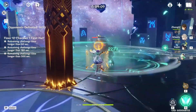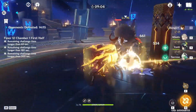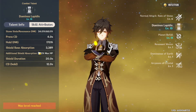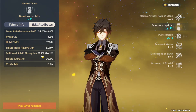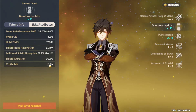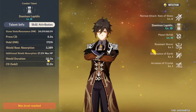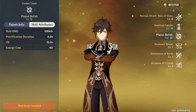Number one, he has the strongest shield in the game. On top of that, it scales off HP and he has the second highest base HP in the game — the first being Hu Tao. The shield duration is 20 seconds and the cooldown is 12 seconds, so you can have 100% shield uptime.